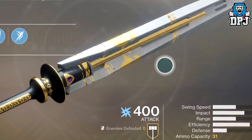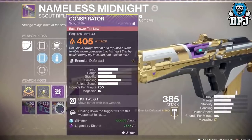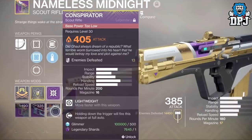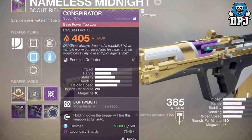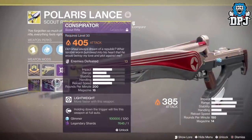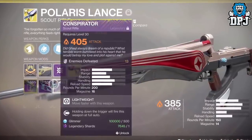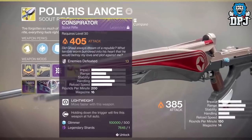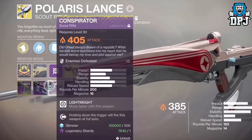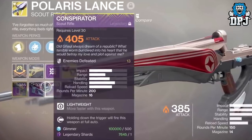But this 400 power level weapon can't be infused into standard legendary weapons — it can only be infused into exotics of the same archetype. For example, if you have a level 400 Midnight Coup drop, you can't infuse it into your Better Devils to make it power level 400. But you can infuse it into something like the Crimson or the Sunshot. And if you try to be smart and infuse it into the exotic first, then try to infuse into the legendary — the weapon won't increase past 380, or 385 with a mod, meaning you will lose that 400 power level weapon.